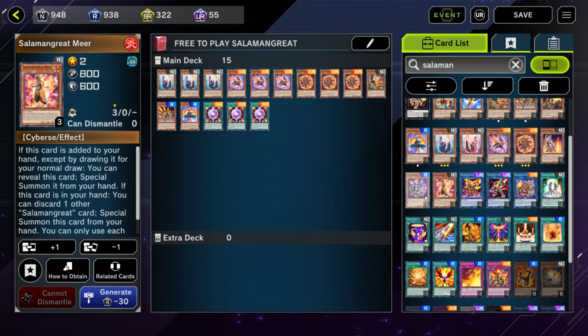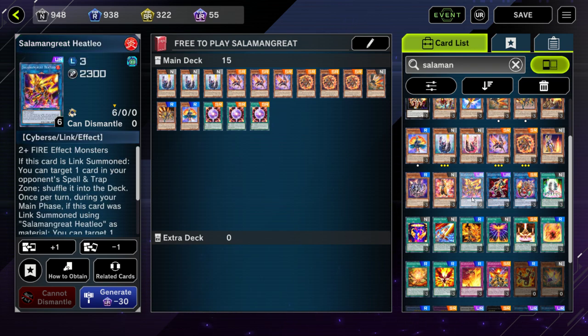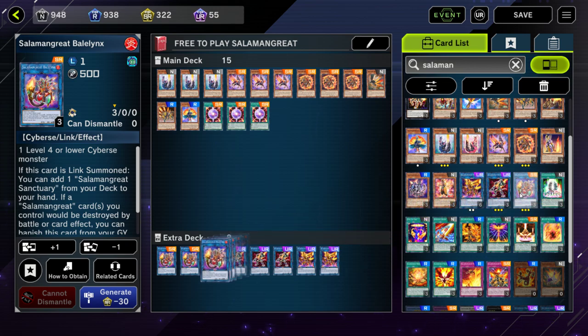You can maybe opt to play one Mirror if you want — this card is just a free special summon when it comes to your hand from Circle or from Cyanide Mining, so it's just a free extender special summon onto the field. But I probably wouldn't play it. I like playing two Heat Leo, three Sunlight Wolf, and three Bailings.